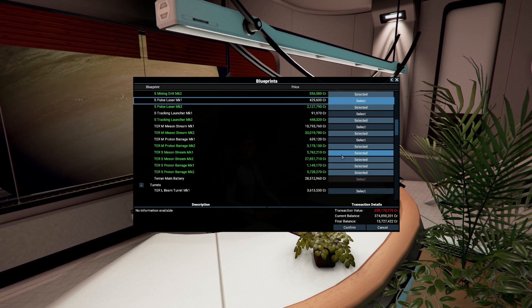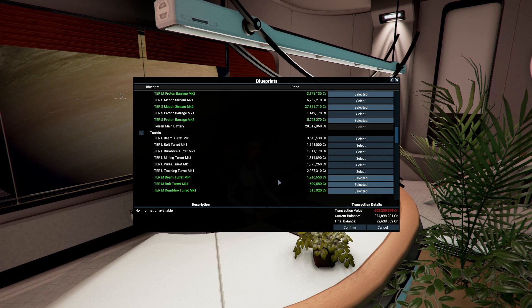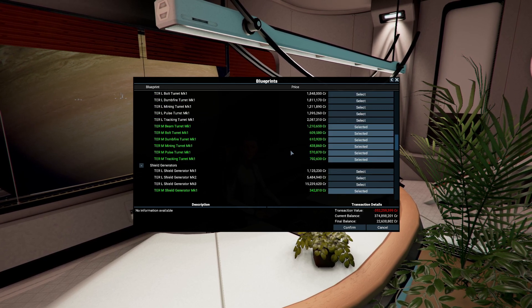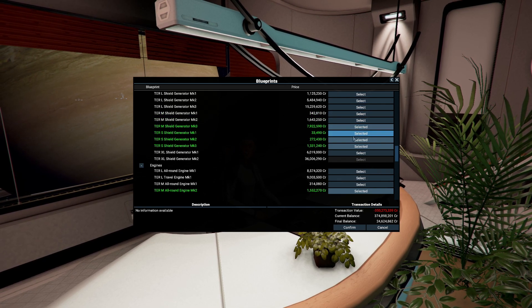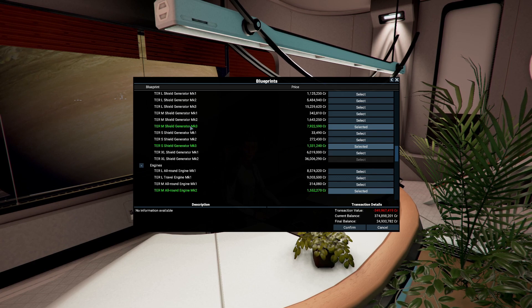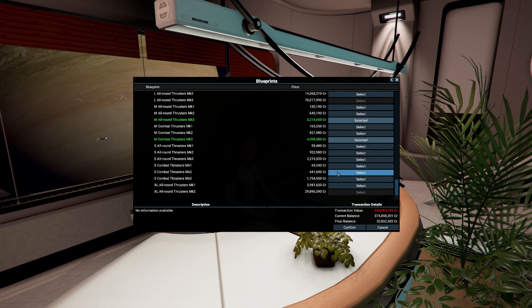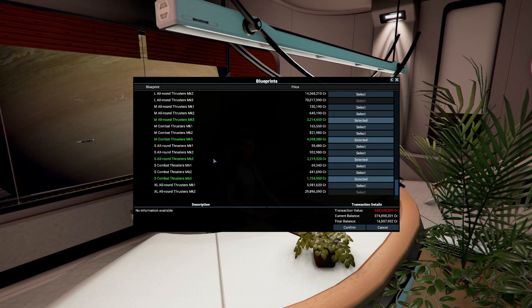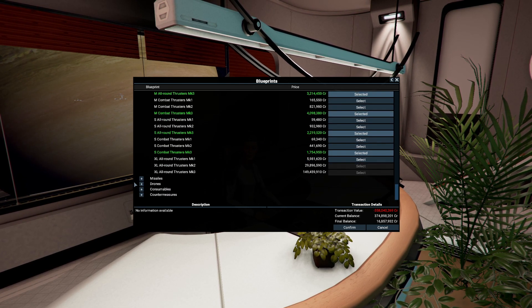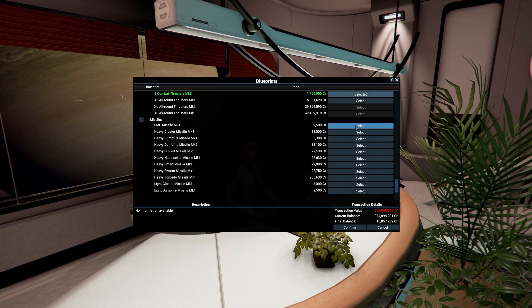The mark two stuff is going to require more components to build as well. There are no mark twos for that stuff. We can certainly drop the shields - we've got the mark three shields for the medium and small. Thrusters - mark three all-round thrusters, mark three small combat thrusters. Missiles - do we want to worry about missiles? We'll grab missiles, we've got 16 left.